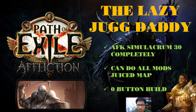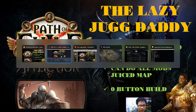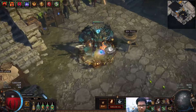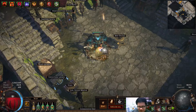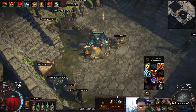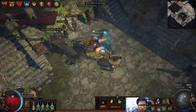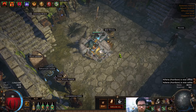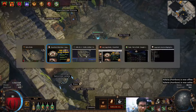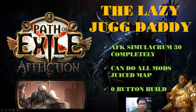Most importantly, this is a zero-button build. The only active skill button I currently have on my skill bar is Frost Blink — just a normal Frost Blink. Everything else is fully automated. Once you turn on the auras, you can just walk around; you don't even need Frost Blink, but it's a movement skill that doesn't count as a button. Let's get to the build guide — the Lazy Jerk Daddy.